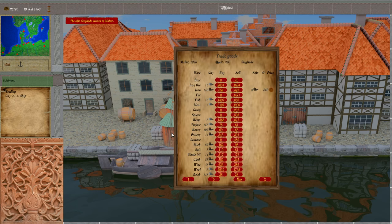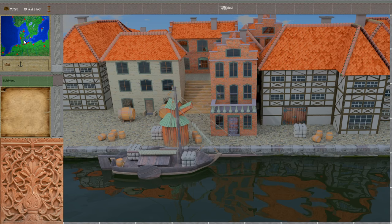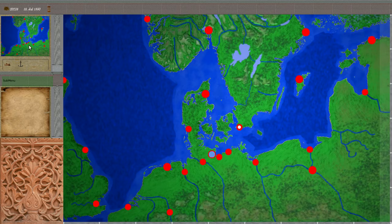We bought higher than we sold it, but we have quite a bit of honey. Let's see if we can deliver this somewhere and make a profit. And there you see a concurrent AI ship sailing away — these ships will appear on your map if they are within a certain radius of your ship.